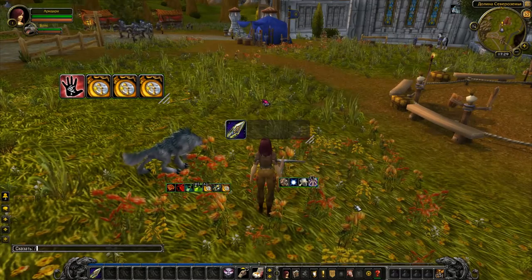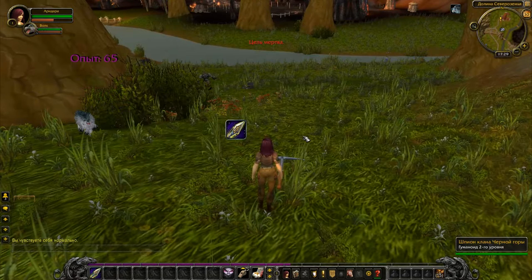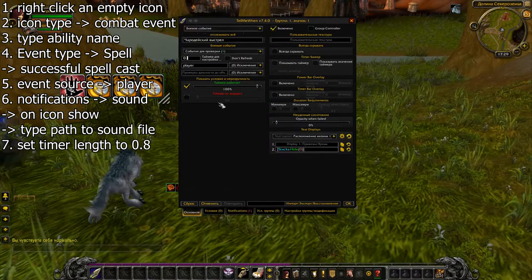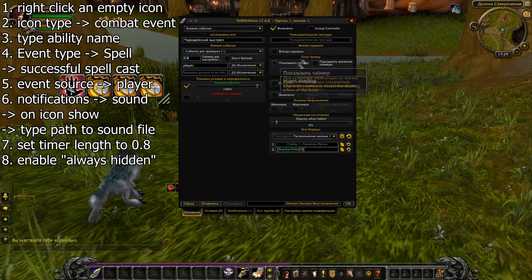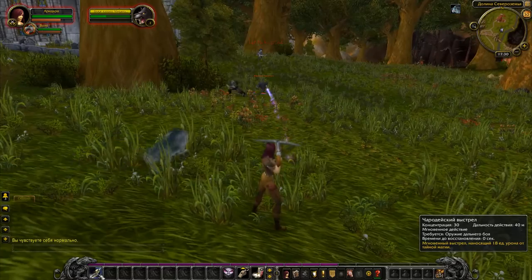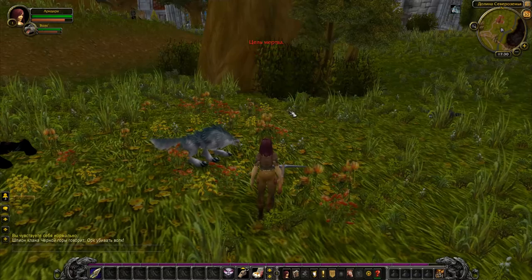Let's test it again. Click OK, exit configuration mode and use Arcane Shot. Everything works, but as you can see the sound played only for the first Arcane Shot cast, and you don't really need the icon to show. Final steps: enter configuration mode and change Timer Length to 1 second, or better yet 0.8. This will make sure the sound is played for every Arcane Shot you cast. And since you don't need the icon on your screen, check the Always Hidden checkbox — all events will still fire, but the icon will not be shown. All is fine. This tutorial is now complete — feel free to ask me any questions in the comment section below.